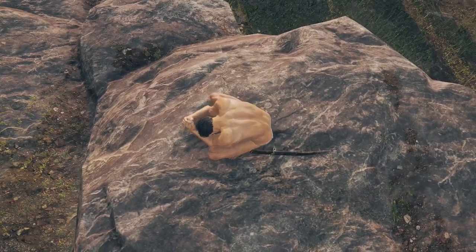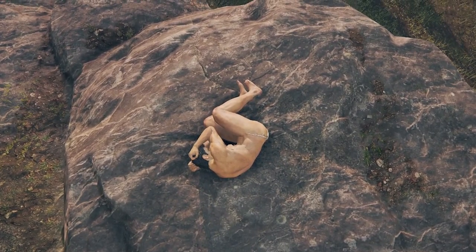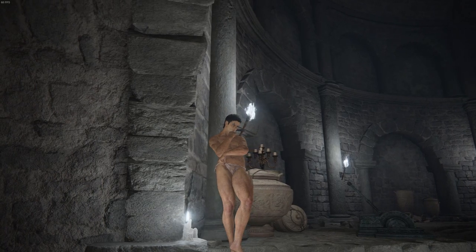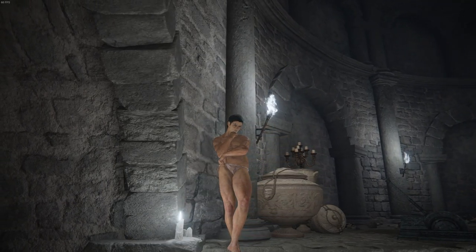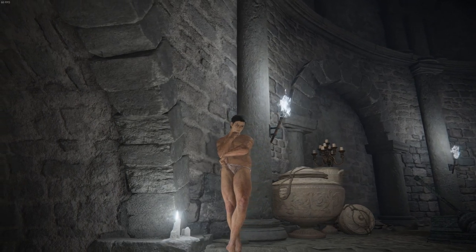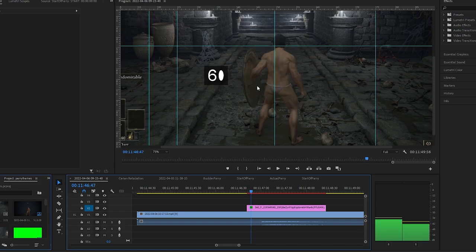Sorry to be sounding like a broken record, but just in case someone is new to the channel and didn't watch the last video, I have to say it again: my game was capped at 60 frames per second. I chose the testing area because it doesn't make my frames drop. Frames were counted via timecode on Adobe Premiere Pro. The start of the timecode was manually placed by me by observing frame by frame the moment the animation starts to happen, by finding portions of the character that start a movement. I'm not a machine, so human error might be a thing here.